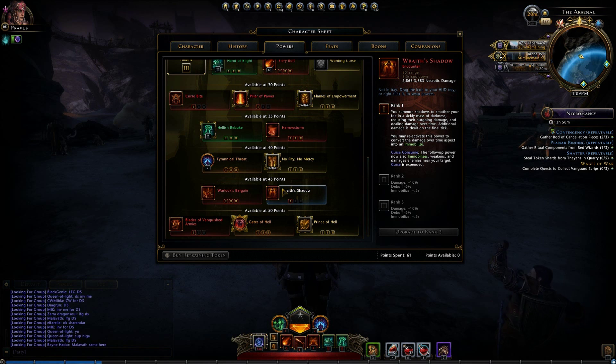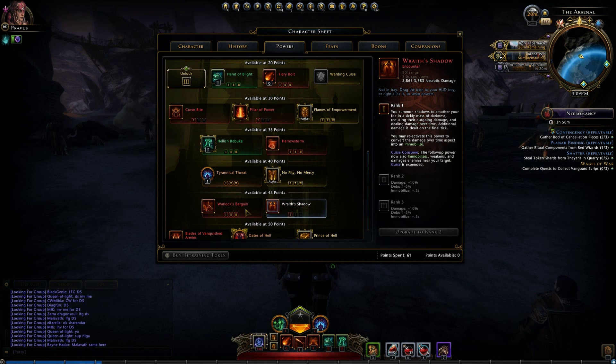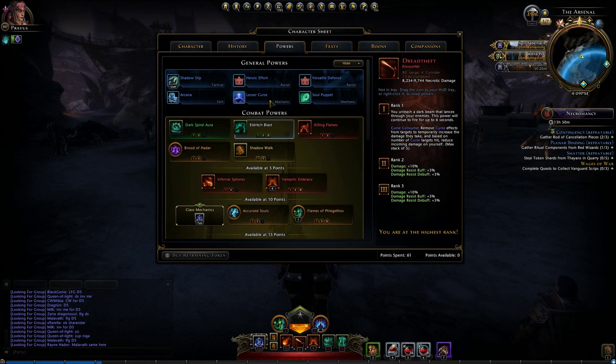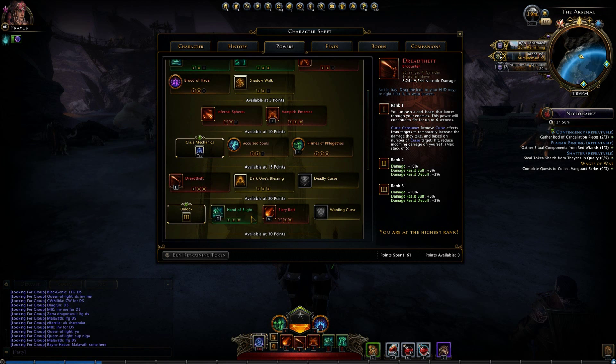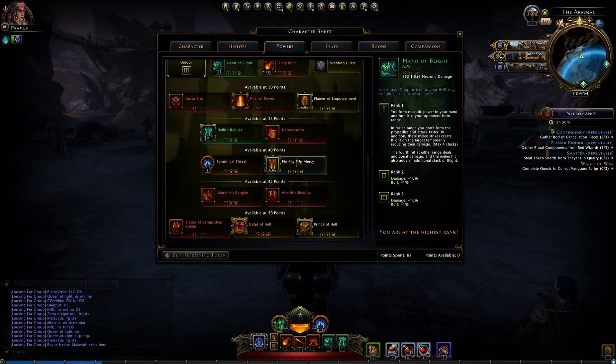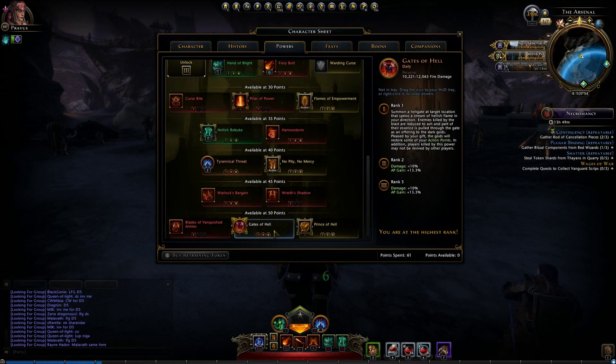Wraith's Shadow is the next obvious choice in PvP because of the immobilization — and if you're consuming the curse, it immobilizes, weakens, and damages all nearby targets. So the combo is: Warlock's Bargain, then Wraith's Shadow, followed up by a Dread Theft. Now you're doing an absurd amount of damage, increasing the damage they take while reducing the damage they can do to you, pretty much KO'ing almost anybody. For at-wills I'd hold Eldritch Blast for faster ranged cast speed and Hand of Blight for melee, since Blight reduces melee damage against you.